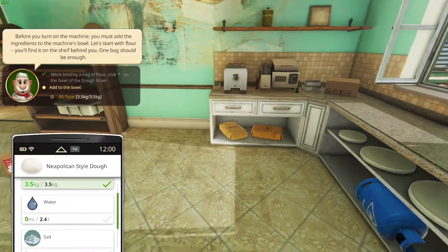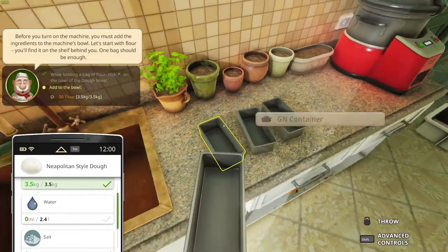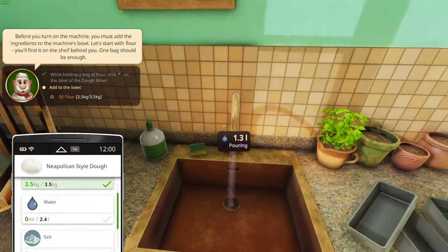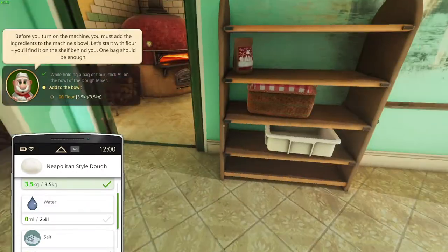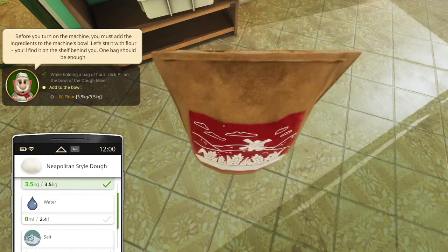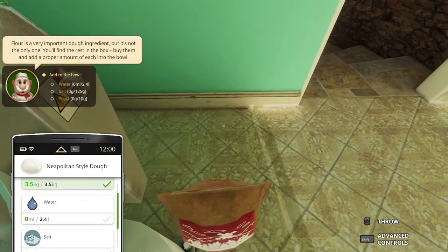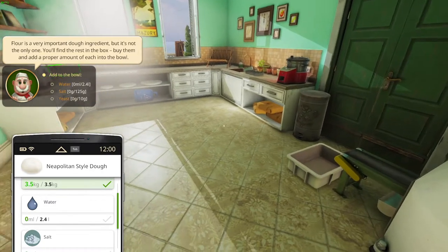Okay, yeah. I did put the thing. Interesting. It seems like we just got a container and add water in the container. Yeah, we cannot add water to the container. How exactly do we add water to that thing? It says you have everything you need over here. Maybe I need to put more flour — let's put a bit more flour. There we go. I had to put exactly 3.5 kilograms of flour. Flour is a very important dough ingredient, but it's not the only one. You'll find the rest in the box — buy them and add a proper amount of each into the bowl.